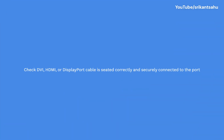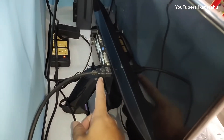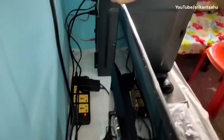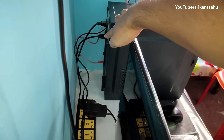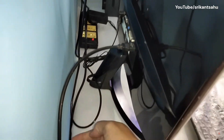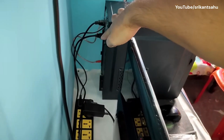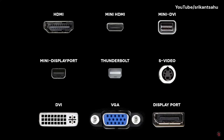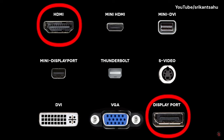If your screen turns black for a few seconds, the first thing you need to do is ensure your HDMI, DisplayPort, or DVI cable is securely plugged into both your graphics card and your monitor. Ensure the cable isn't damaged and the ports it is connected to are in good condition. Try a different display cable, or if you have multiple display outputs on your GPU, try a different port to check if this fixes the issue.